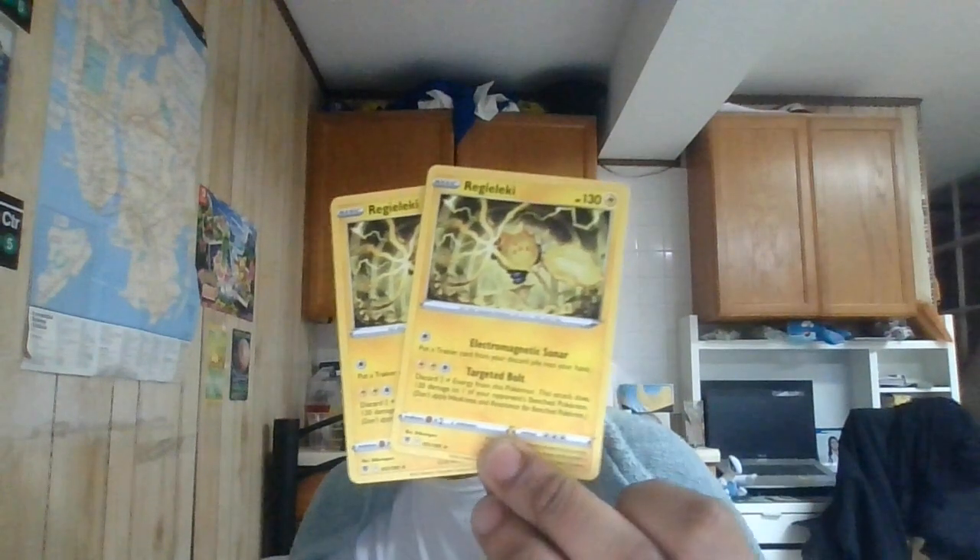Now we got two copies of baby Regidrago. You can play this in Regi-based decks. It's a Lightning-type basic Pokemon. Its Electromagnetic Sonar attack lets you put any trainer card from the discard pile into your hand. And for double Lightning, its second attack deals 20 damage to any of your opponent's benched Pokemon. So you can pretty much snipe anything with it, which is pretty powerful. It has a role because you need to play the Regi line.